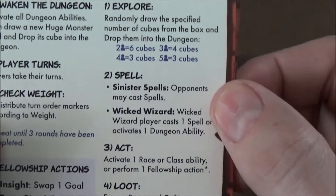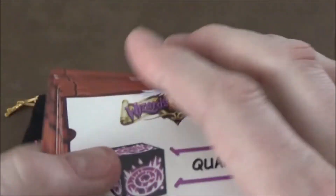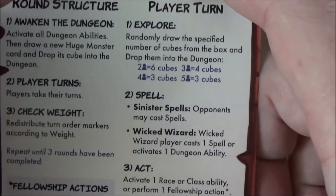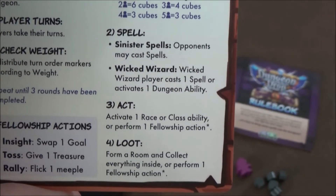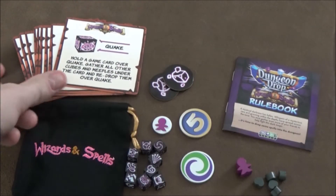A new spell phase has been added after the explore phase, in which you can cast your spells. In the base game you take your cube, drop it into the dungeon, and trigger the corresponding spell effect. In Wicked Wizard mode, that's when the wizard gets a chance to activate abilities. That's pretty much all that changed.